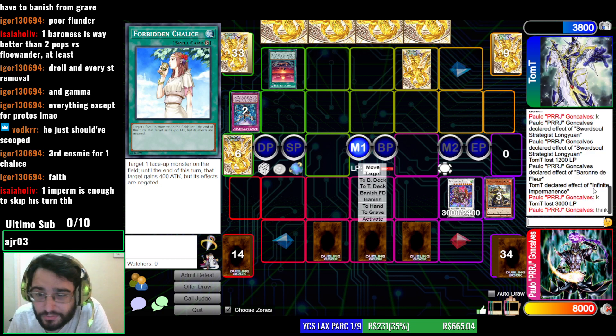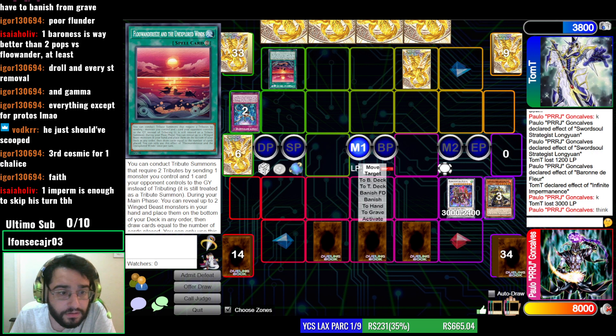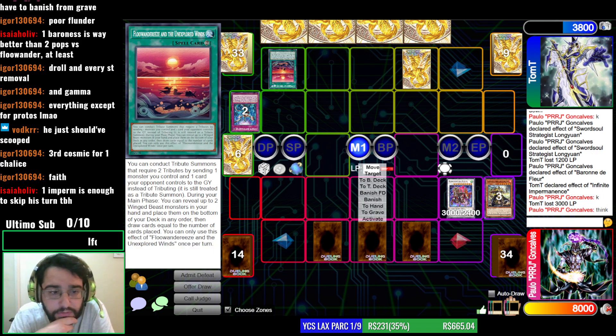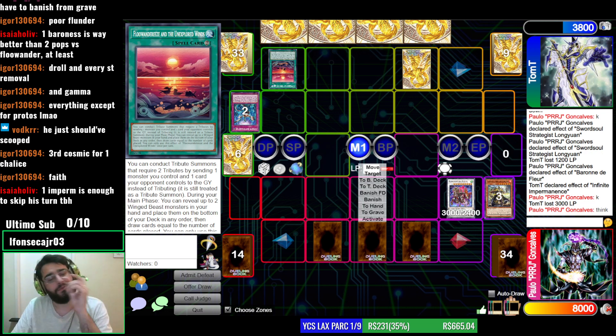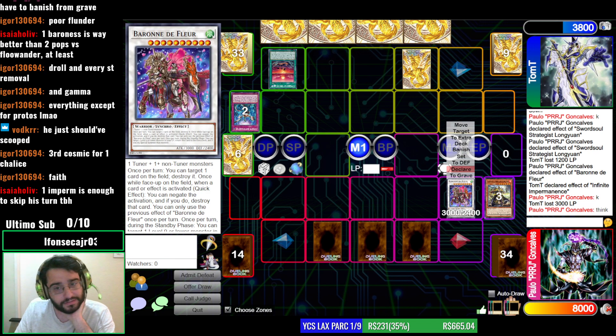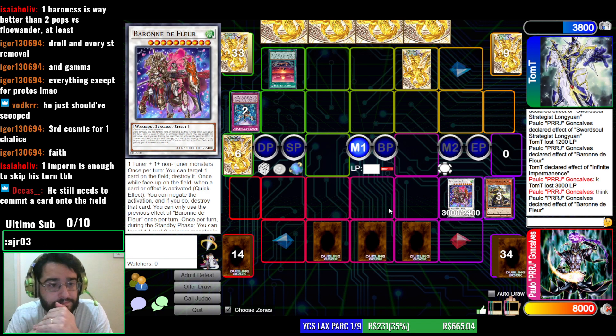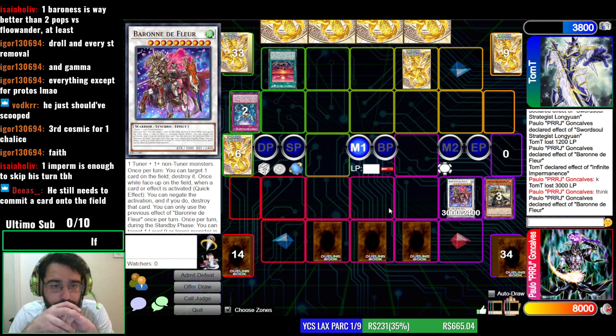Maybe I need to negate this, because he can tribute my monsters — let me read this. You can tribute summon by sending one monster you control and one card you control to the grave. During your main phase you can reveal... I think I might negate this. Because if he summons — it's also annoying that he can shuffle cards. I will negate this. I know he needs to commit a card, but I'm also considering the whole shuffle cards effect. Also he perms — nothing I can do about that.